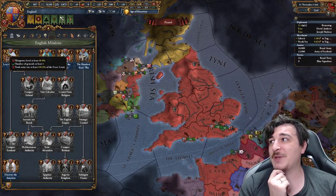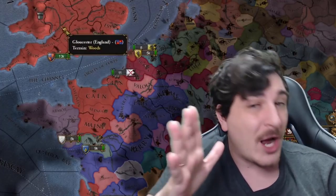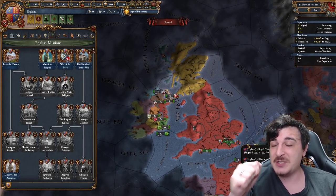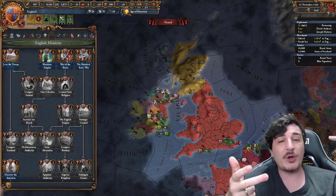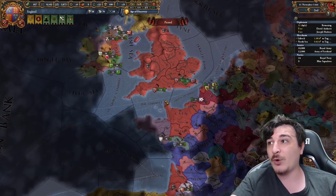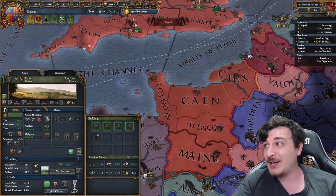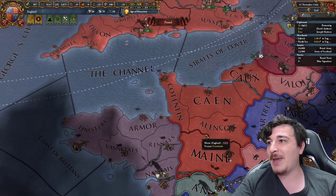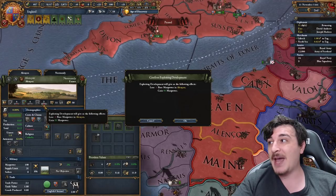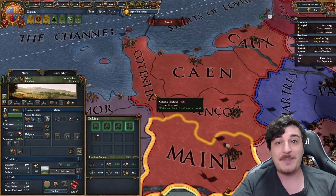We have the Levy the Troops mission, for which we need to have 100% force limit and 60% manpower, and we want to do it now, because if we wait we can only do this mission after 10 to 15 years — we're gonna be in the French War, we're gonna be in the Scottish War, and we need to do it before any of those wars. So we're gonna go ahead and start exploiting our manpower dev all around, first off the Frenchlands. Make sure you also lower the autonomy in Maine as well as Alençon, because they start with 80% autonomy, and you get manpower based off of how much autonomy these provinces have. So if you don't lower the autonomy, you get less manpower from them.